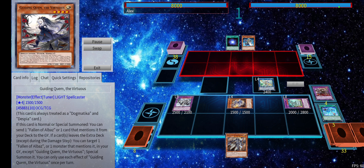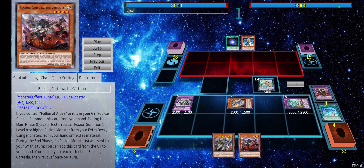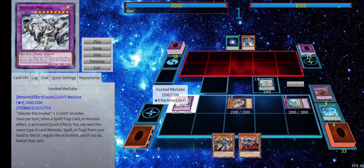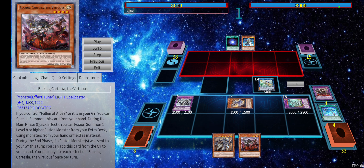Titanic Light will trigger in the end phase, and we're going to summon Ecclesia, grab Fleur de Lis, and grab Cartesia with its own effect during the end phase. This is the end board: we have multiple monster negates with Apollousa, we have a monster pop, a monster negate, and technically an omni negate — although it's more or less a monster/spell negate because trap cards are not many in this deck.